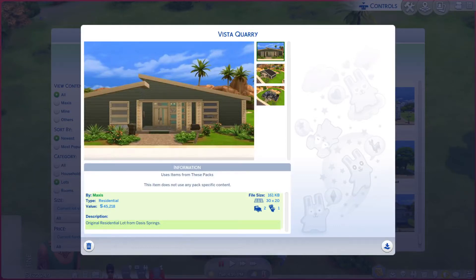Greetings! I'm Airy Larry from Gary, and this is episode 14 of The Sims 4 Maxis Lots. This particular lot is called Vista Quarry.